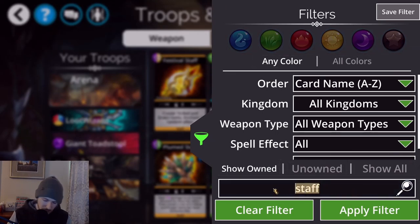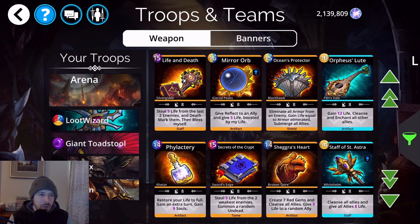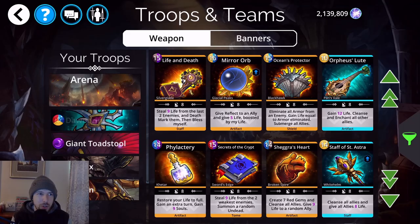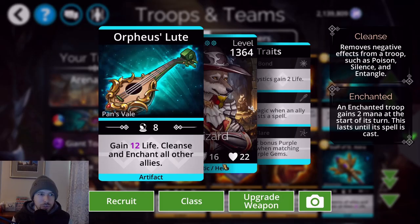The Writhing Staff is a delve weapon so you'll have to wait until it shows up in the Soul Forge or an event. Life and Death and Secrets of the Crypt are also good delve weapons for the arena simply because they steal life, giving great survivability. Any weapons that give or steal life are pretty good choices.